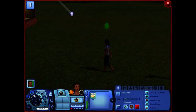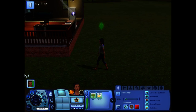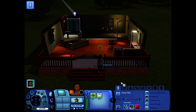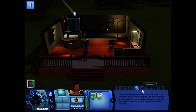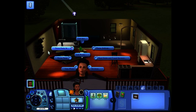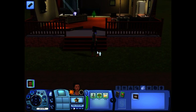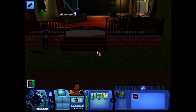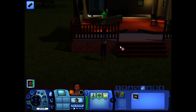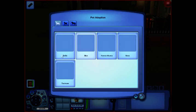She wants to join a sports group, but I'm not going to give her a job just yet. If you think she needs one, let me know in the comments. Right now we're going to call services and adopt our first pet — I think we might get a cat first just to get back into the hang of having animals, since I haven't played in a while.